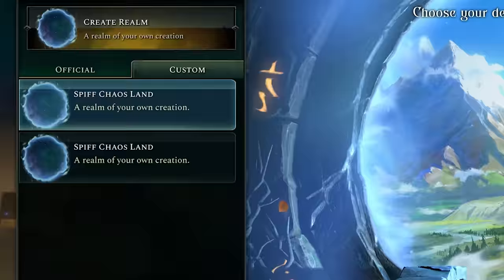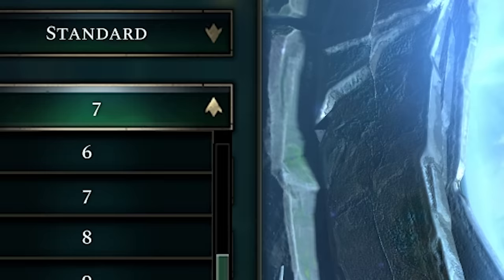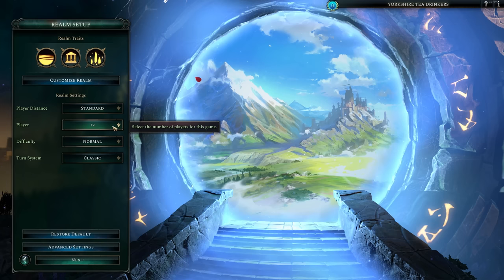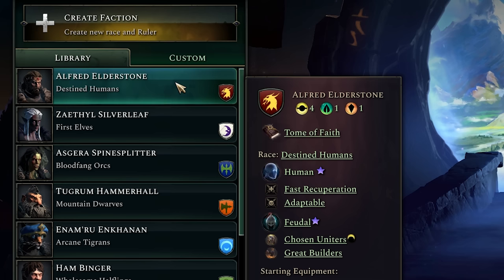What we're going to be doing is playing a brand new custom game in my wonderful custom created land called Spiff's Chaos Land. I'm going to crank up the amount of AI players in this world up to 12, because trust me, the more punching bags we have, the better.